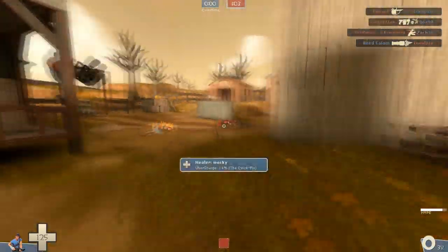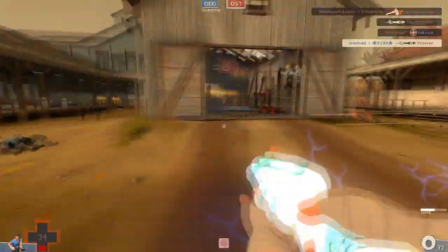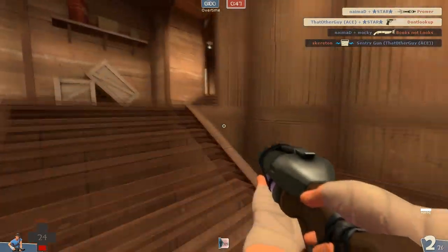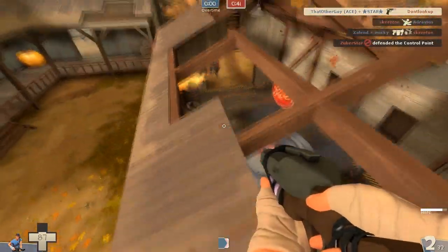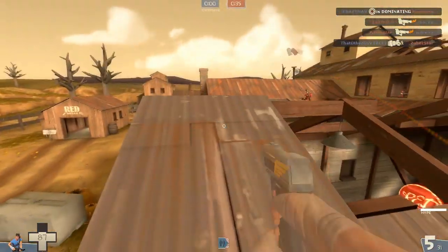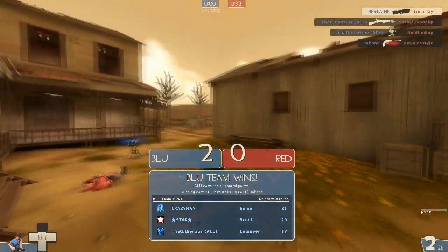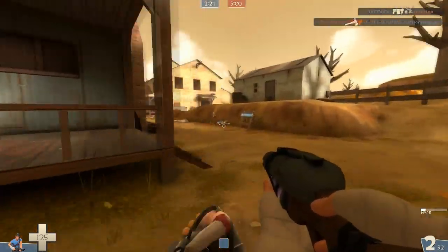The pistol works well with this — I'll just leave it at that. I'm not entirely sold on the Atomizer yet. I know it gives you the easy triple jump and that's a lot of fun, but Boston Basher jumping still gets you about twice the height you can get from the triple jump. For example, on Nucleus the triple jump isn't high enough to get to the middle capture point, but Boston Basher jumping gets you there very easily. Boston Basher can also help charge medic ubers — I'm a Boston Basher fanatic.